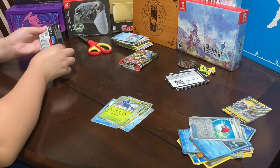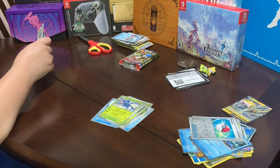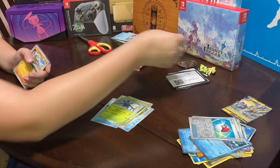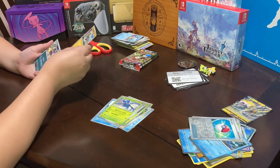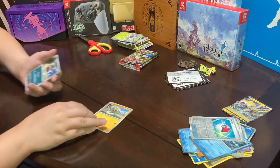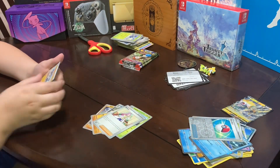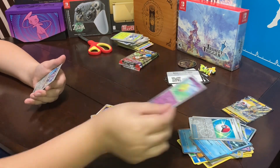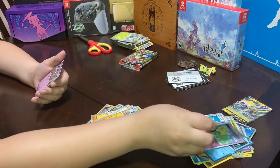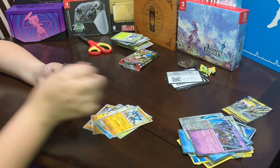Next pack. There's the card. We have a Silicobra, a Bisharp, a Yulo, a Gogoat, a Floatzel, a Miriam, a Lucario, a Foil Flittle, a Foil Revavroom, not sure what this one is, and a Klefki. And a Basic Energy.